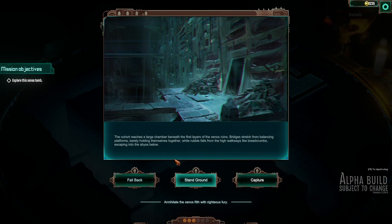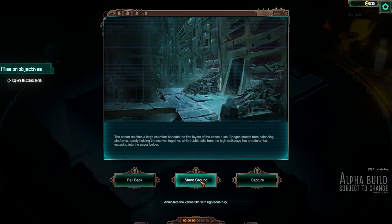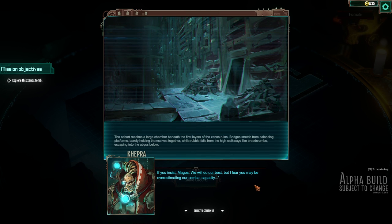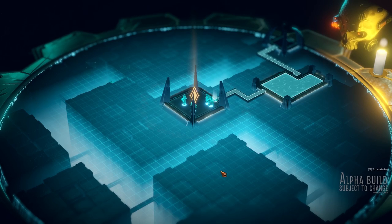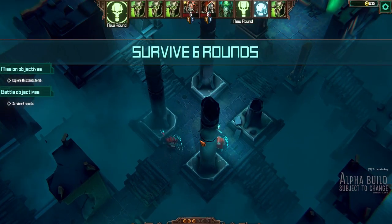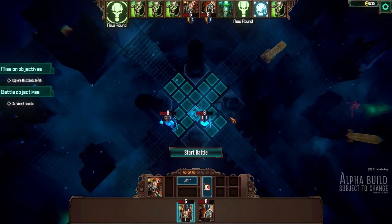The cohorts reach a large chamber beneath the first flavors of the Xenos ruin. We can stand ground, annihilate — the Xenos fall for the righteous fury — or capture. This may not go too well in our favor, but we'll find out. Survive six turns — okay, sure. We've got units positioned — got that there, got you here, got you up here, got one over there. Let's start this battle.